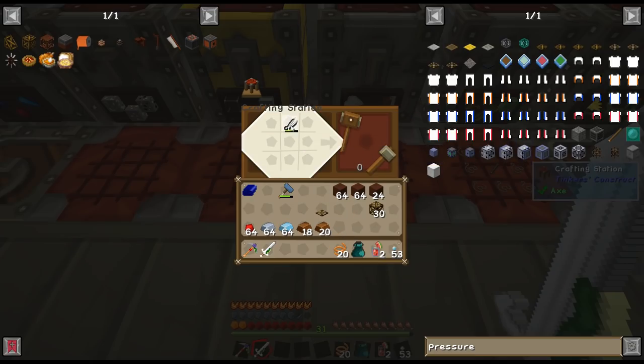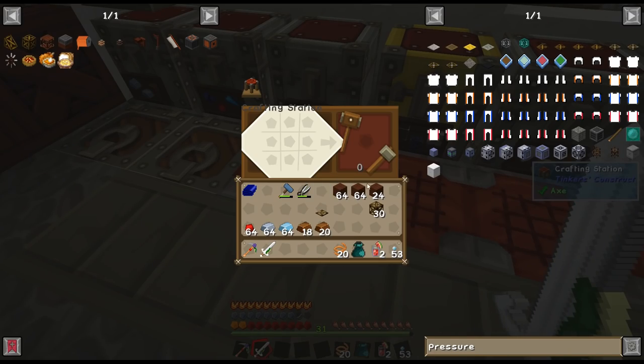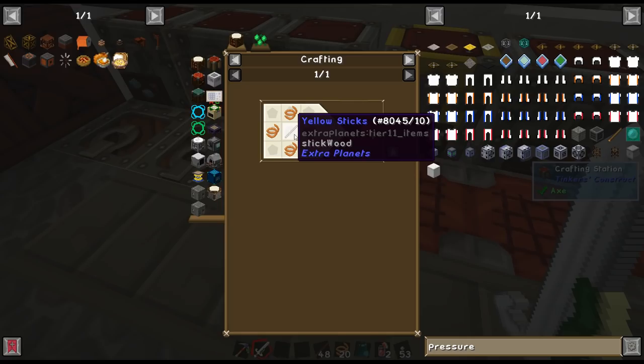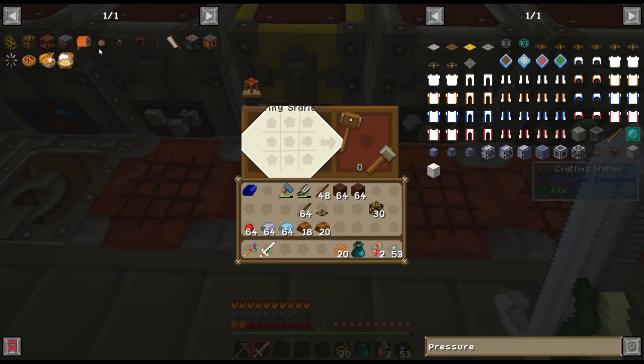Alright, let's get going. I need treated wood first, so let's turn all these into sticks — we're gonna need a lot. Actually I can use any stick for that, it doesn't need to be treated, so I can save these. Let's get a stack out. We only have 20, so I'm probably gonna have to make a lot more.